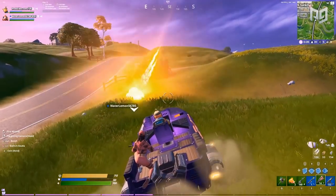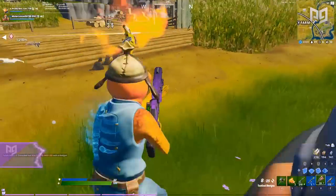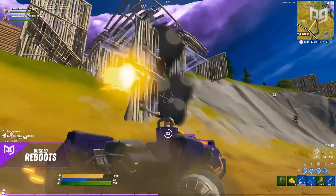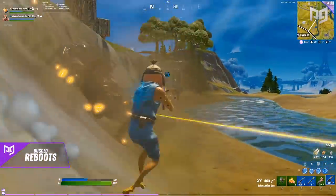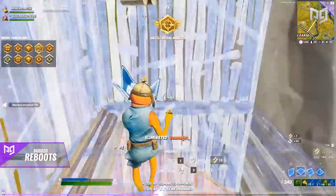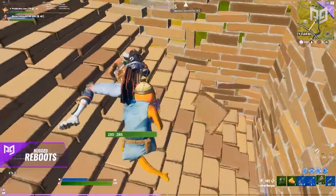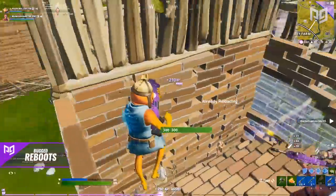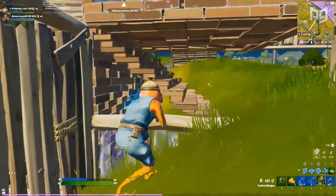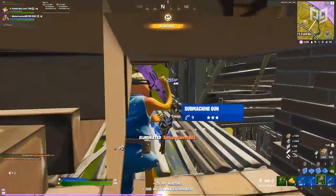Reboot Vans play a large part in squad gameplay, which is huge right now. With the FNCS, Friday Night Fortnite, and Squad Hype Nights, most of these events can potentially be ruined by these bugs. Even if it's not a big tournament — Reboot Vans are a core part of gameplay now, so there can't be a game-breaking glitch like this. And since it's been around for ages, who knows when it'll get fixed? All we can hope is that Epic or some wonderful contributor finds the reason behind all this so it can get fixed.